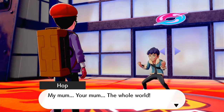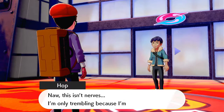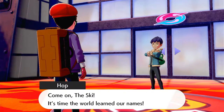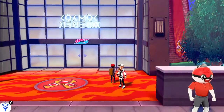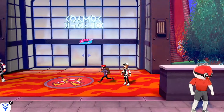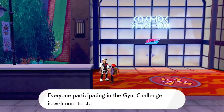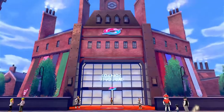Hop, again, super excited — very excited, a bit nervous, but of course he's there to make his legend and make sure the world knows our names. We walk over to each side to speak to the league staff, just telling us a bit more about their job. But mostly we're going to go in and get all prepared for the big opening ceremony, which is part of the gym challenge.